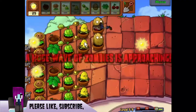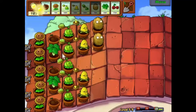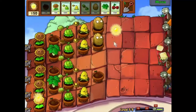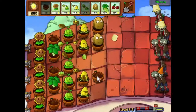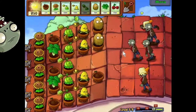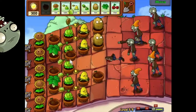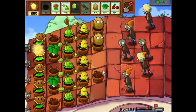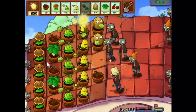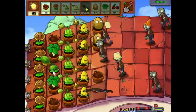We're just coming up to a large wave — should be able to deal with it. It's going to be close but I think we'll be alright. If problems do get close we can drop a cherry bomb on it. Let's get another kernel pult down and why don't we put down our first melon pult — nice big area of effect damage.